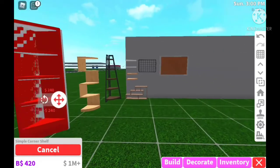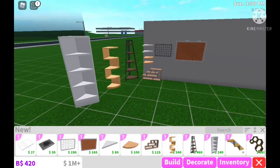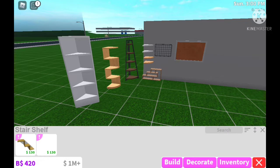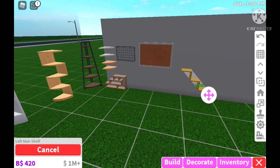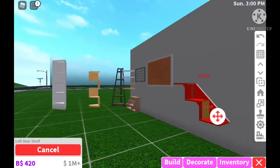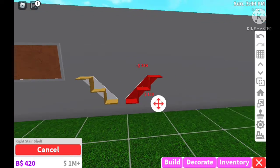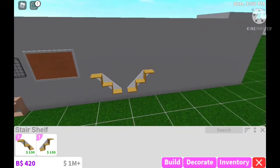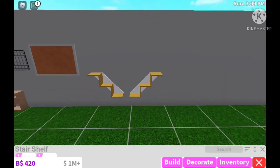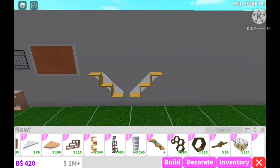This is literally the update I've been waiting for — when I tried to place a shelf in a corner before, it just wouldn't fit. We also have two types of stair shelves: a left stair shelf and a right stair shelf, which are pretty cool too. Bloxburg didn't do bad at all — honestly this might be one of the best updates, and we haven't even seen all of it yet.